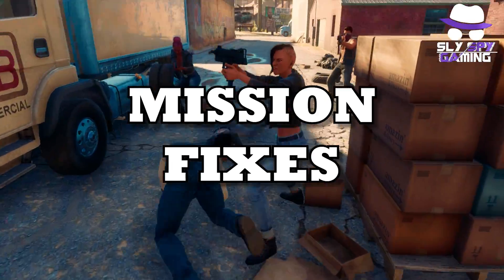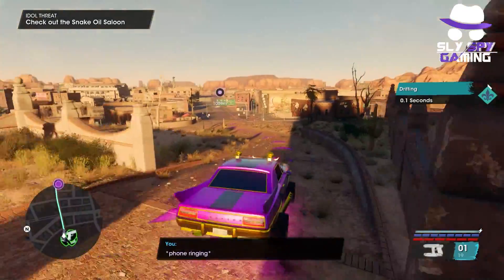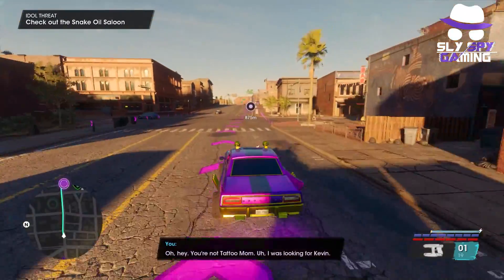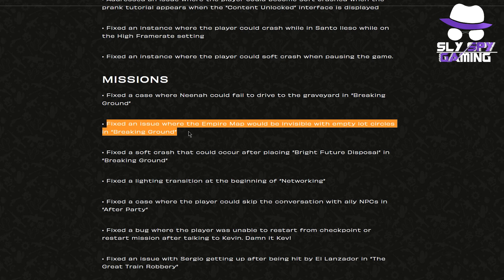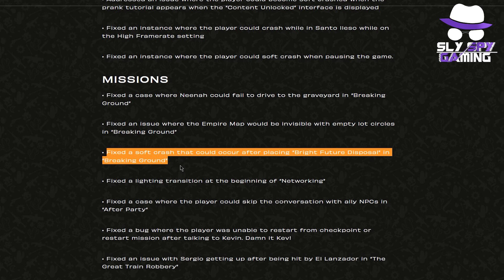Now we'll move on to the mission fixes. This is a very long list, so I'll rattle through them — if you have questions, let me know in the comments. They fixed a case where Nina could fail to drive to the graveyard in Breaking Ground. They fixed the Empire map being invisible with empty lot circles in Breaking Ground. They fixed a soft crash after placing bright future disposal in Breaking Ground. They fixed a lighting transition at the beginning of networking.